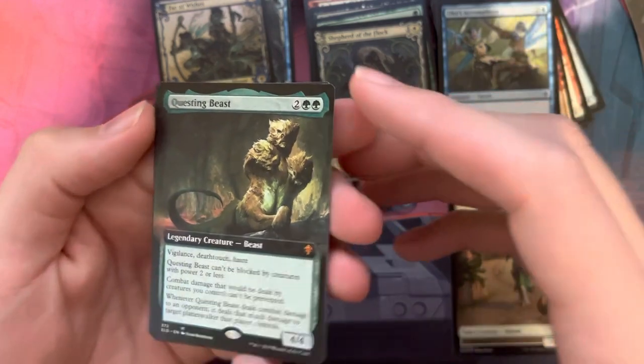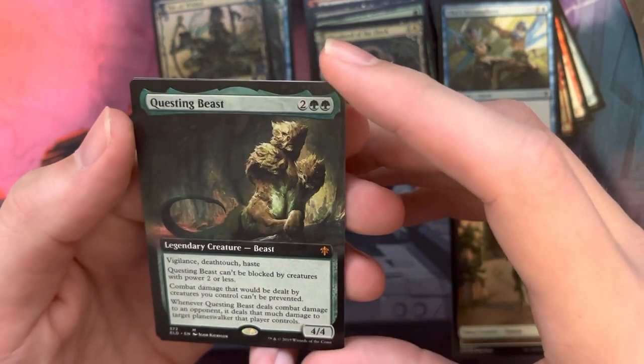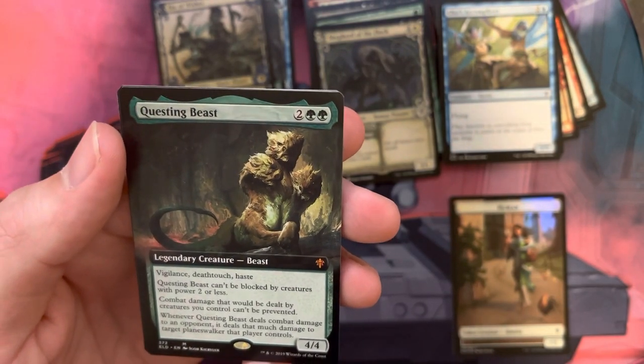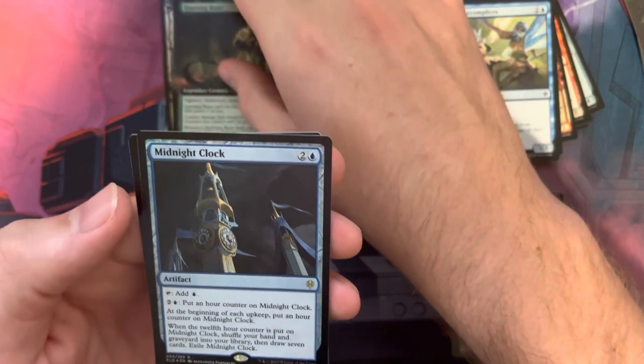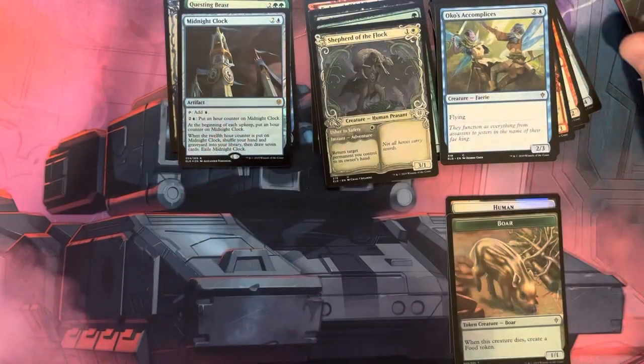We have the Extended Art Questing Beast. This goes for about $16 — that's a good pull right there. And we've got the Midnight Clock Foil. And we have a Boar Creature Token.